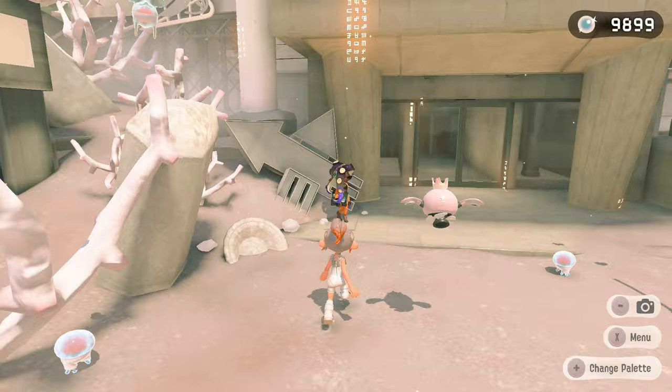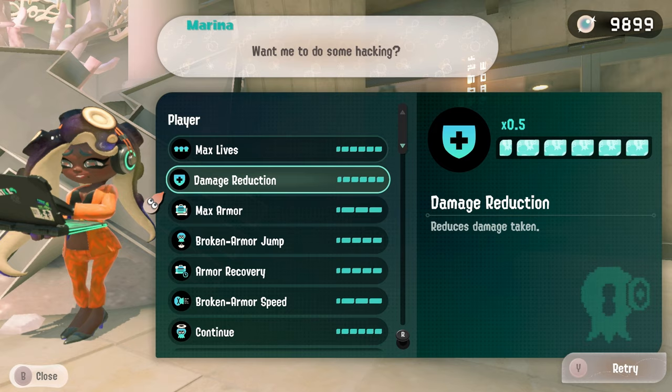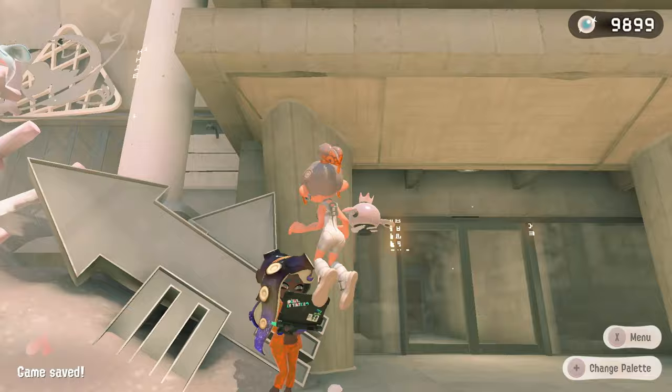For this run I'll be using basically all the hacks. I'll have color chip bias turned off and won't have any of the Pearl drone chips active. Actually, maybe Pearl would be helpful — if I can only use my sub and special, that might be a problem, but what if Pearl also pitched in? I'll turn them on just in case. Anyway, that's gonna be the run, let's get started and see how horribly this goes.